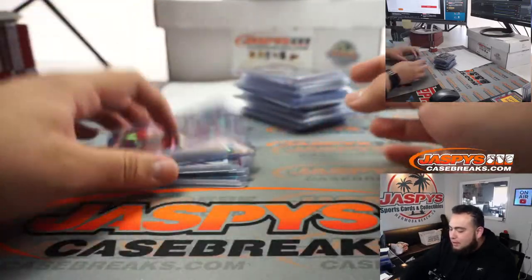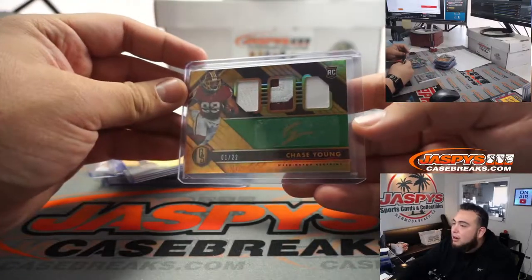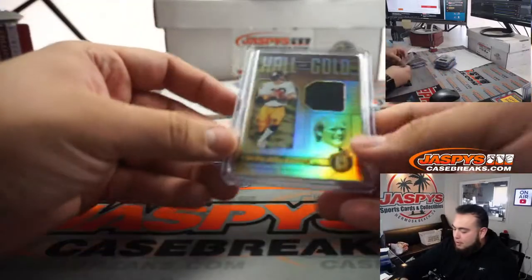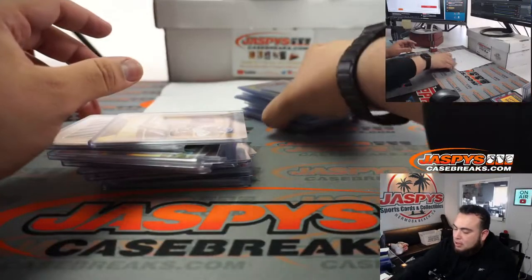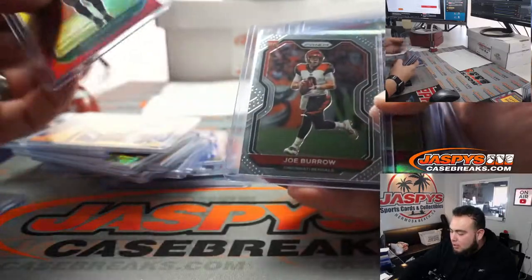This was some Certified First Off the Line. We got a Chase Young triple patch autograph numbered to 22 — First Off the Line Gold Standard — Mark Brunell to 75. We had a relic of Terry Bradshaw, a DJ Moore, and a Delvin Cook relic.